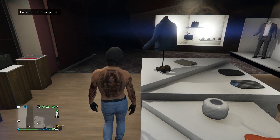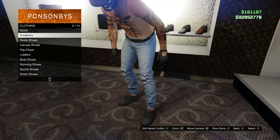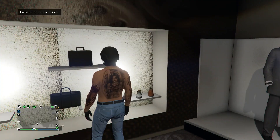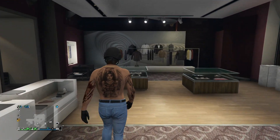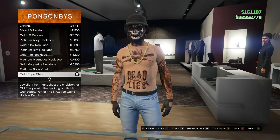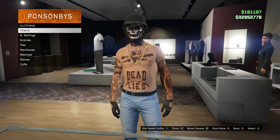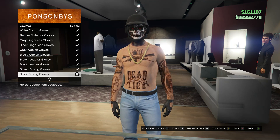After you have your pants, head to your shoes. Scroll down to skate shoes on slot 3 and buy the all black skate shoes which is on slot 16. Back out and head to accessories. Scroll down to chains on slot 1 and buy the gold rope chain which is on slot 24. Back out, scroll down to gloves, and buy the black driving gloves which is on slot 62.